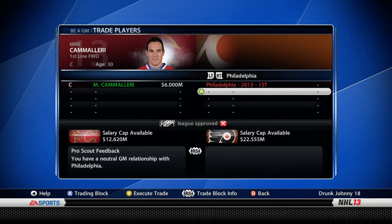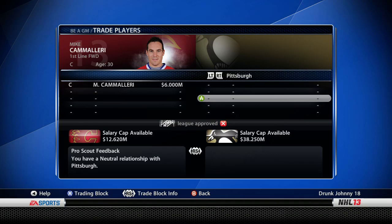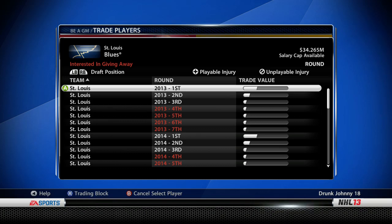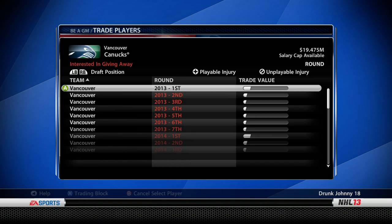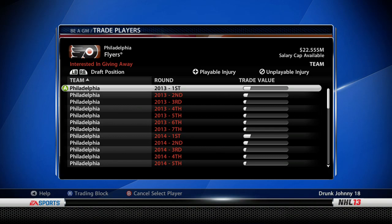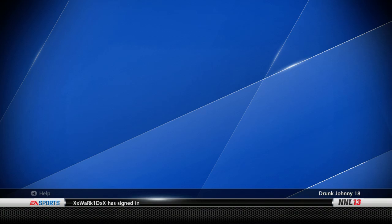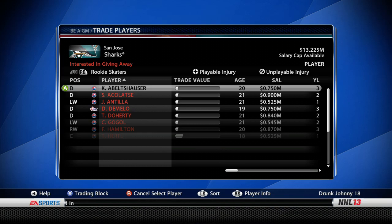Philadelphia seems like our best candidate so far. Phoenix doesn't want to give up their first. Pittsburgh doesn't want Camilleri. San Jose might not be bad either — so it's down to San Jose or Philly. We'll compare their starting goalies: Bryzgalov for Philadelphia is 86 overall, and Niemi for San Jose — let me check his rating.